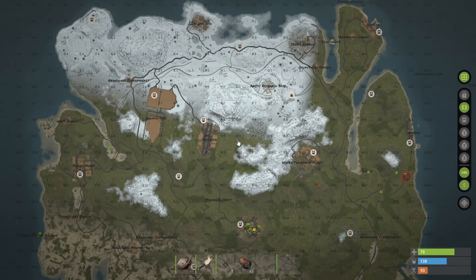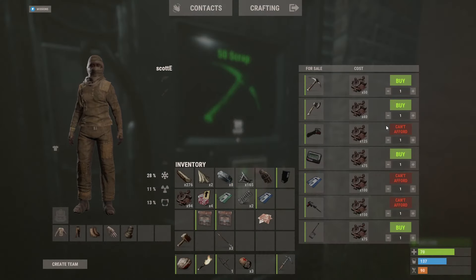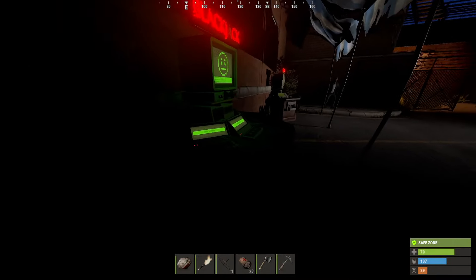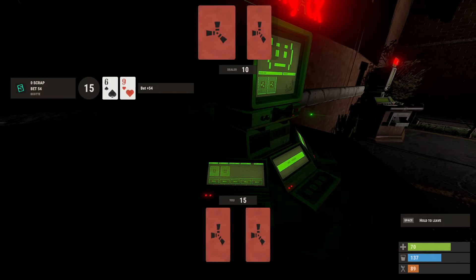Oh that might mean that this server might have recyclers at fishing village - that'd be huge. Wait, if this is combined outpost I could sell my HQM - that's 16 scrap right there. I could buy one of these though - it's only 40 scrap. We'll make that back, trust me. We make money moves. Look, we just spent 80 scrap, we're gonna make it back straight away. Put that in - max bet, why not?